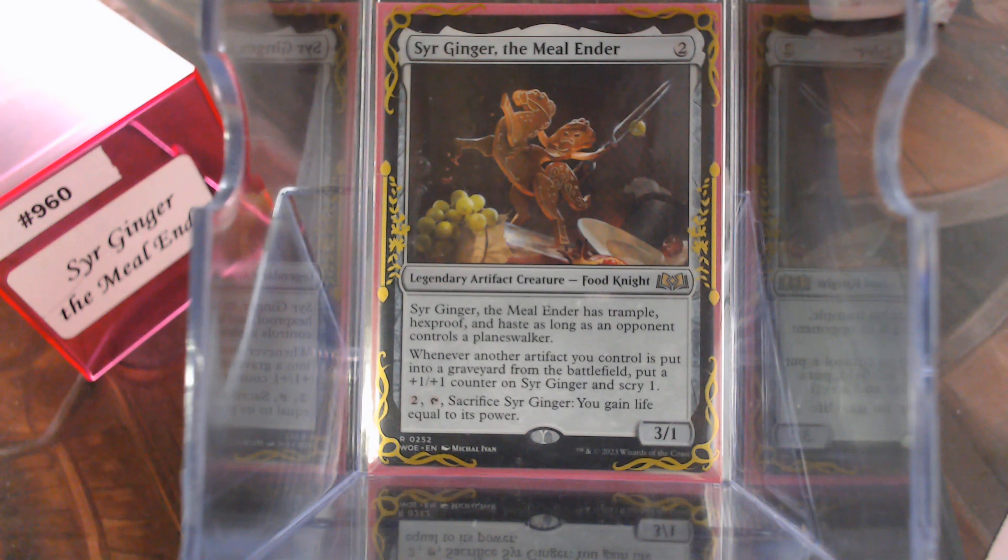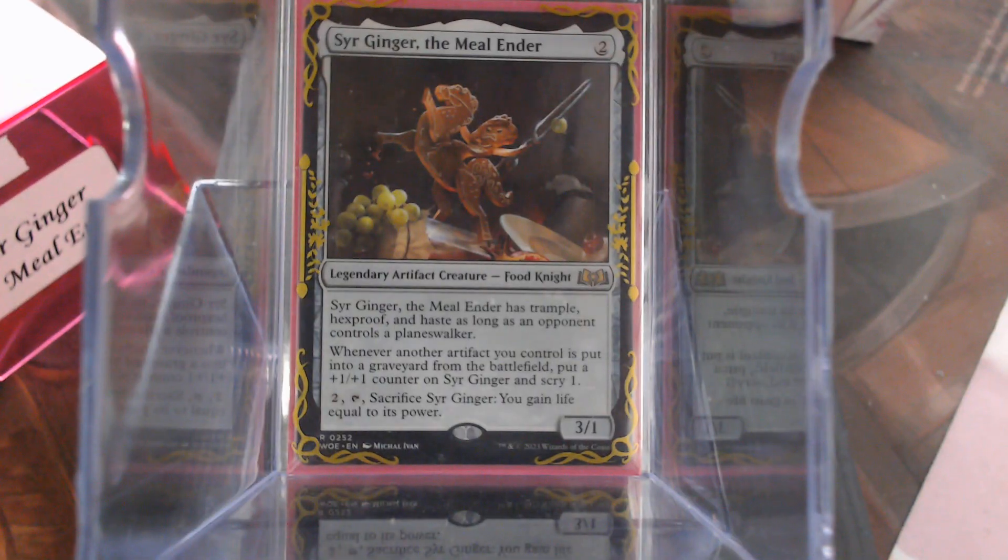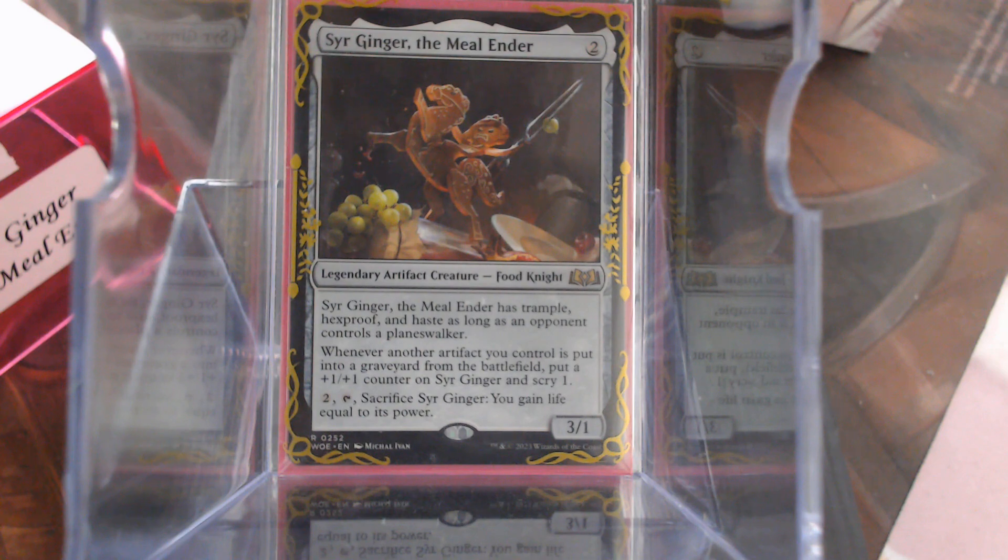She's a 3/1. Whenever another artifact you control is put into a graveyard from the battlefield, she gets a counter and you get to scry 1. Of course, she's food, so you can sack it to gain life equal to her power. There is a whole host of cards in here that just put themselves into the graveyard.